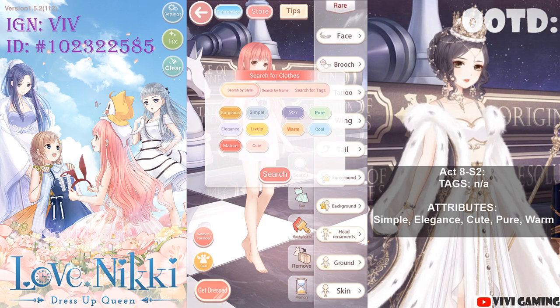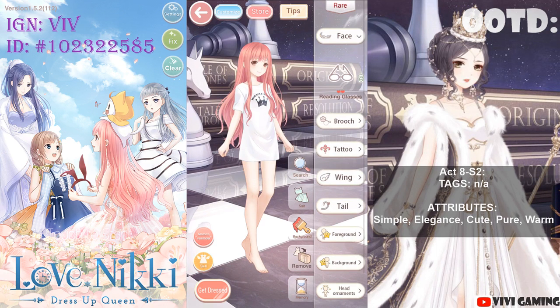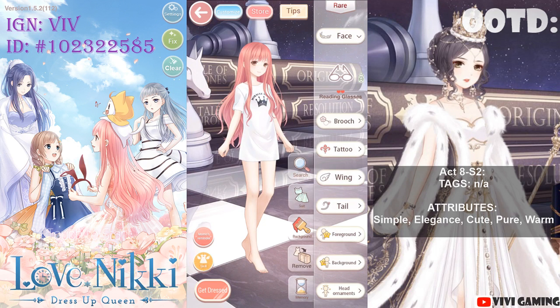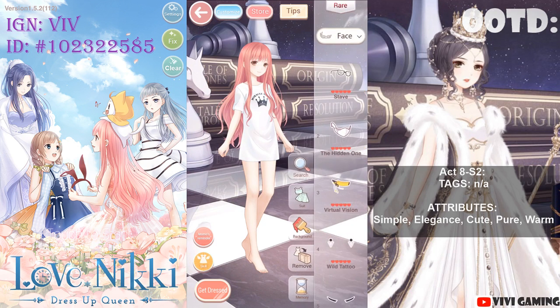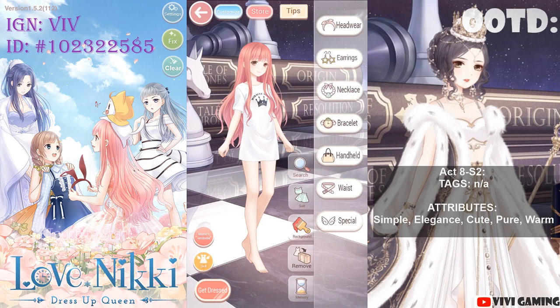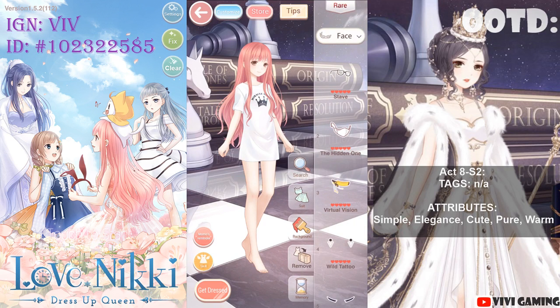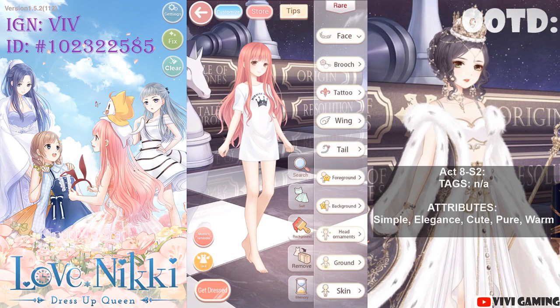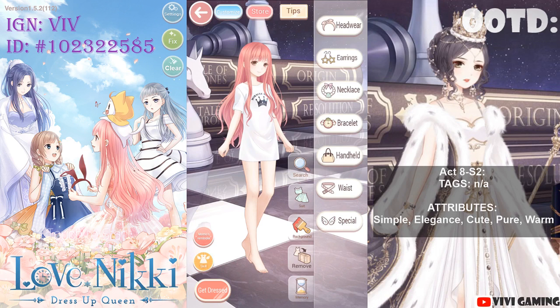I'll do Pure and Elegance again — there it is: Reading Glasses. I just want to clarify that the reason I'm doing it this way is to filter out items that don't have these five attributes — I don't care about Sexy and Mature right now. There are many ways to search for items, but this is the way I'm used to. One more pair: Elegance and Cute — nothing for Elegance and Cute.